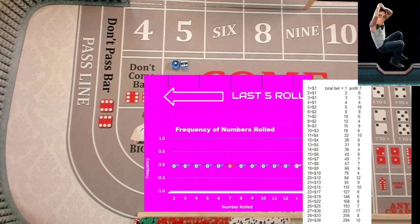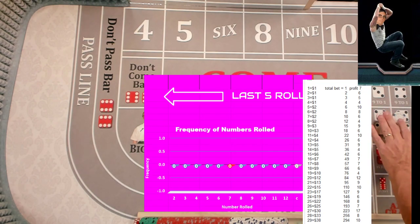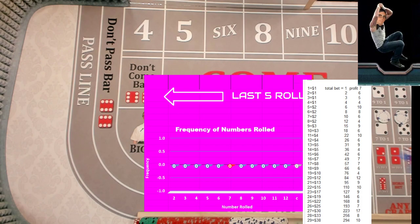Hey everybody, BigAZ here. We're on day four of the Hard Four, Hard Ten challenge. Can we turn a profit? We got off to a rough start on day one, so we're going to have to probably run the table to turn a profit. We're going to start on level one — level one says one dollar on each one. Let's go.